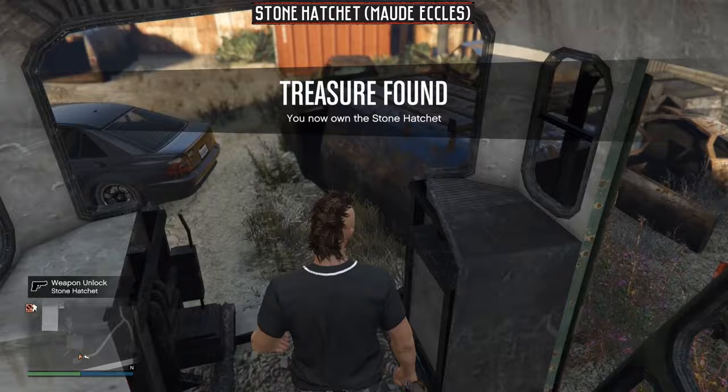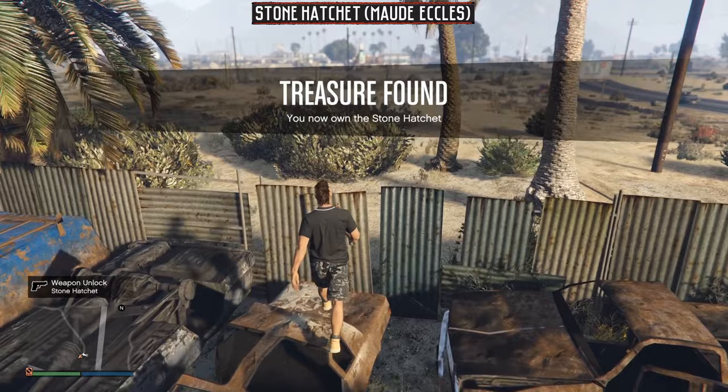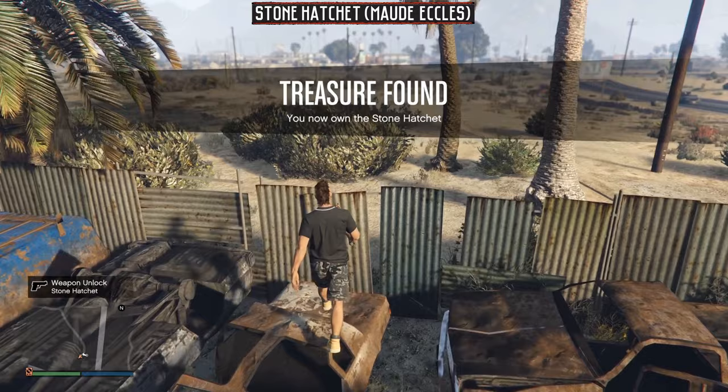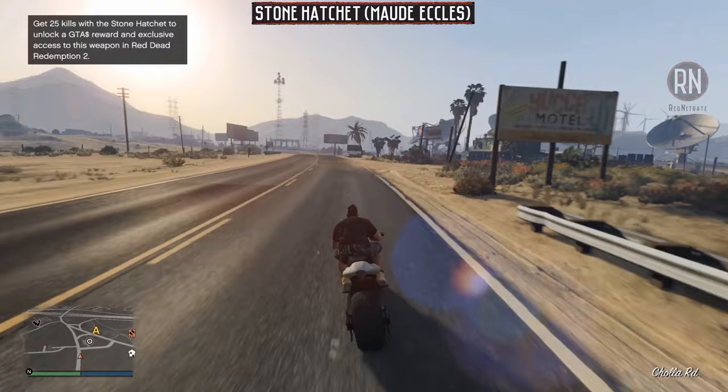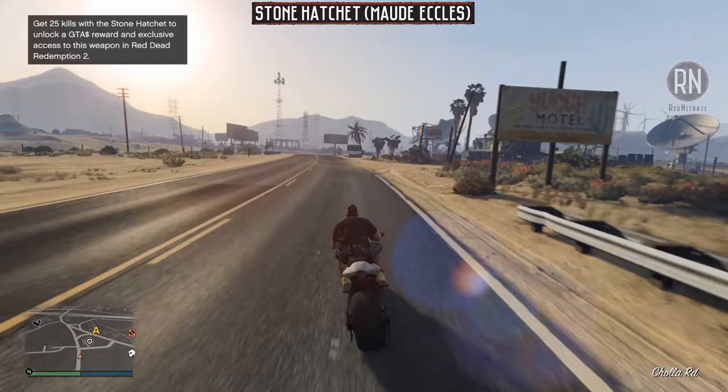Upon your arrival you'll find a box on the ground. Inspect it and you'll receive the stone hatchet — a totally badass melee weapon that's not only completely free but will also help you earn $300,000 with the kill challenges. Don't worry about that for right now though; there are three treasure hunts in total, each of which come with a unique weapon and a kills challenge, and I'll be showing you a really easy way of completing all of them at once when we're done collecting the various treasures.